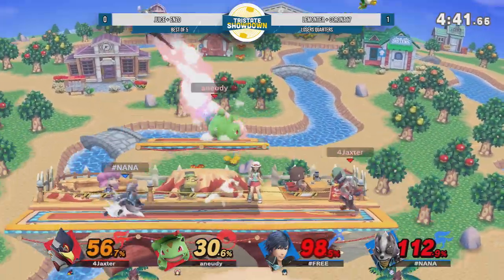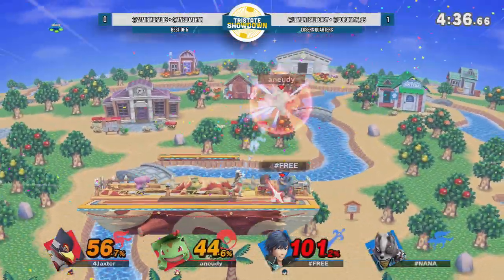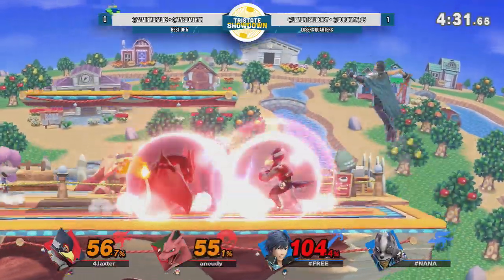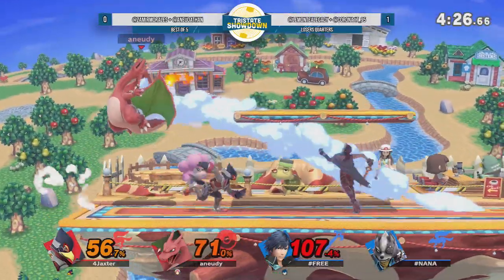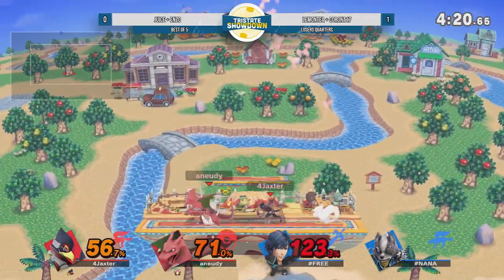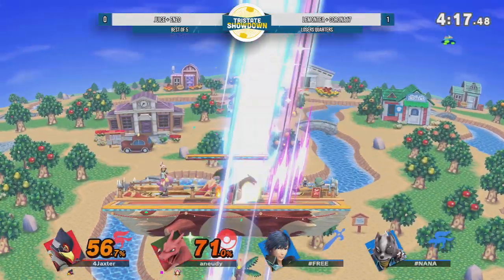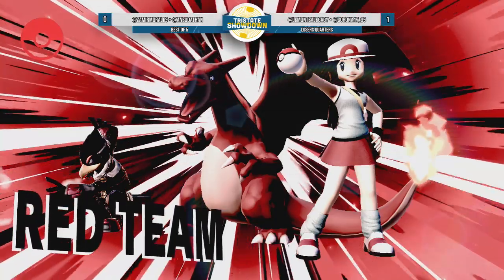You have to be able to make those pinpoint decisions really quick in those very stressful moments where all four people are right next to each other. Even right there we saw nair into jab. Usually we'll see Chrom go for the back air because it's the bread and butter follow up, but he retreated back knowing that Wolf was in danger. And right now, red team with all the control - not too high of a percentage, so this is going to be a pretty tough battle.